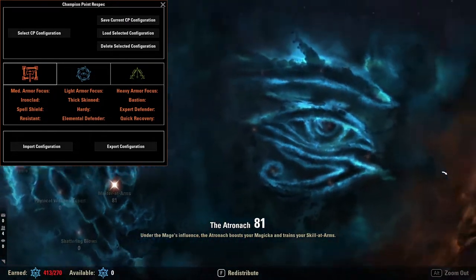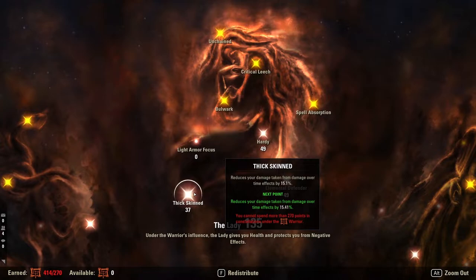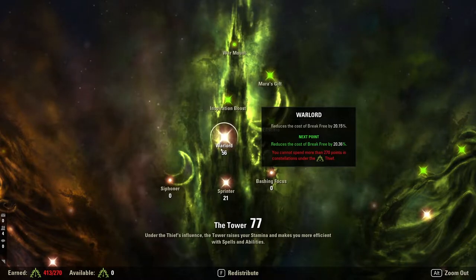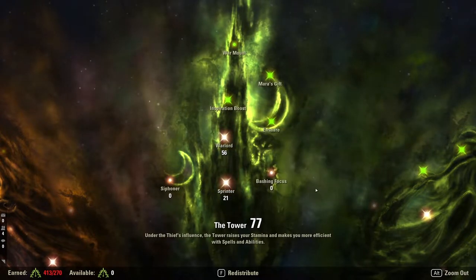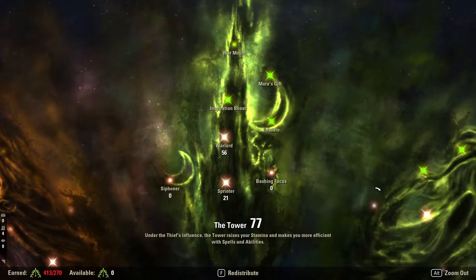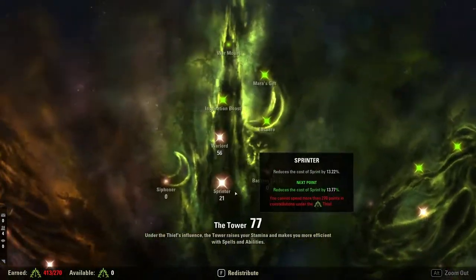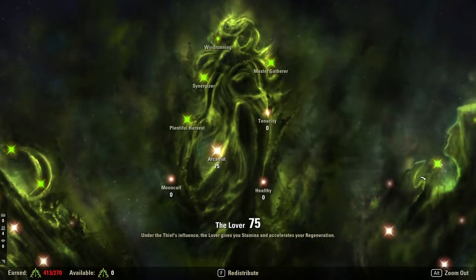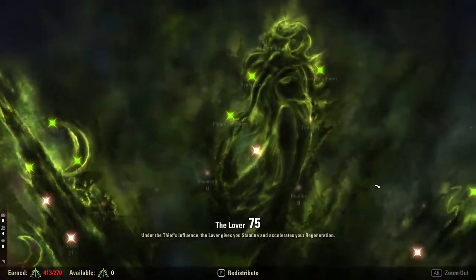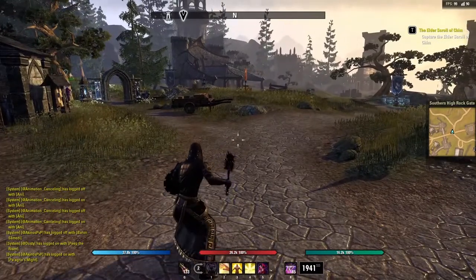For Champion Points: 23 into Blessed, 56 into Elfborn, 64 into Elemental Expert, 46 into Spell Erosion, 81 into Master at Arms, and nothing into Thaumaturge. Defensively: 66 into Ironclad, 46 into Resistant, 37 into Thick Skin, 49 into Hardy and Elemental Defender, 23 into Quick Recovery. Then 56 into Warlord, 21 into Sprinter — though you could relocate those points if you don't use Mist Form. 75 into Arcanist, 37 into Tumbling, and 81 into Shadow Ward.